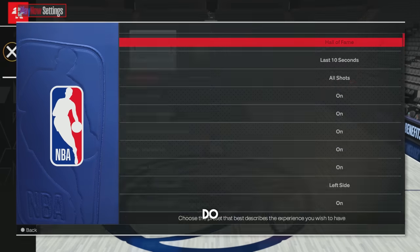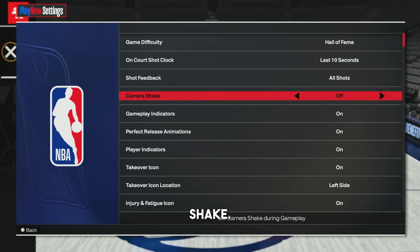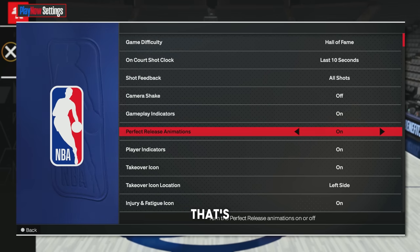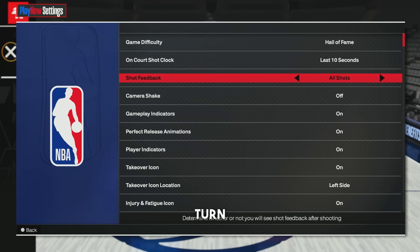The first thing you guys wanna do is head to your normal game settings, and you are going to want to turn off camera shake. This is just a very annoying feature that's in the game, and it's gonna make your experience a lot better.